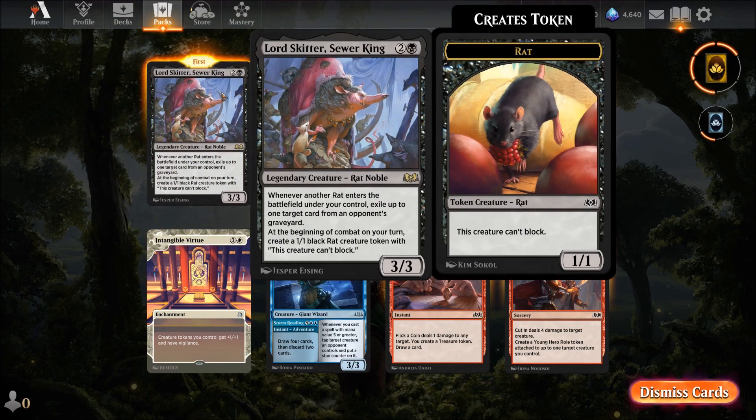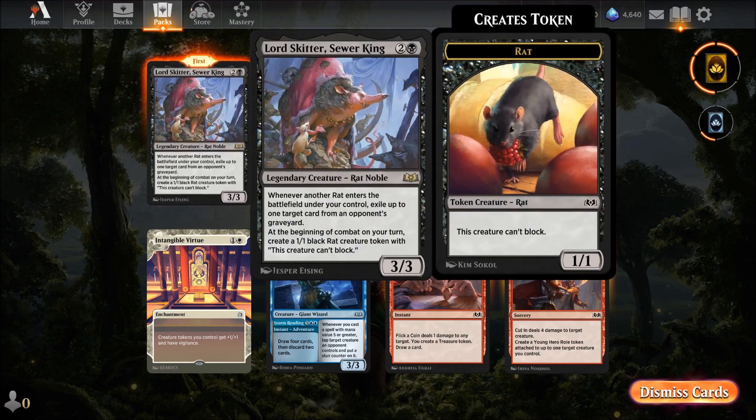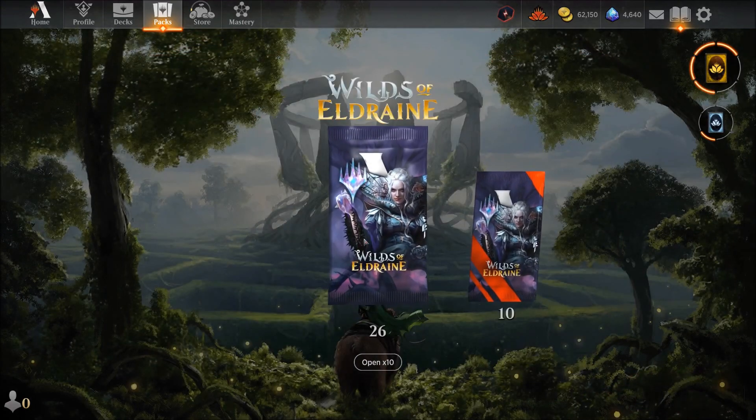Hello Rat Noble — I'm glad to get you! Whenever another rat enters the battlefield and you control it, exile up to one target card from an opponent's graveyard. At the beginning of combat on your turn, create a black one-one rat token. The rat deck is looking more and more promising.